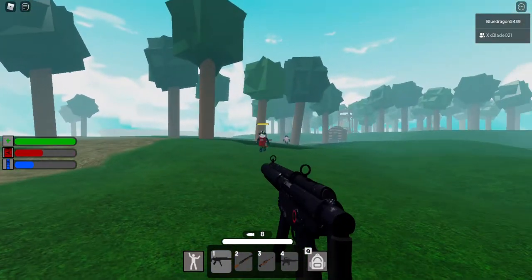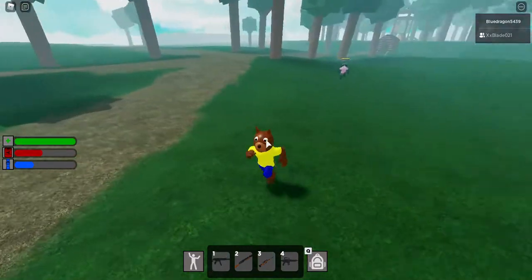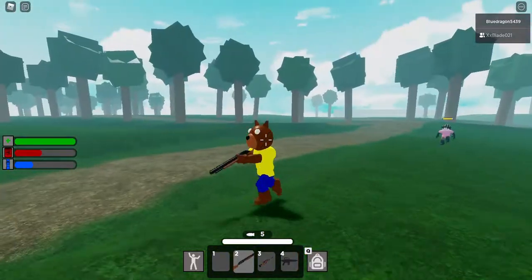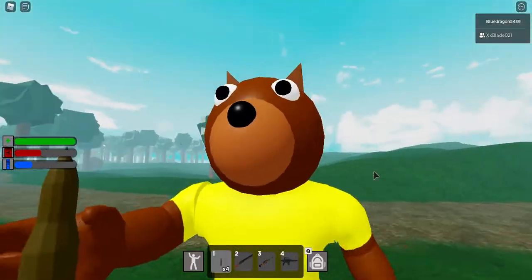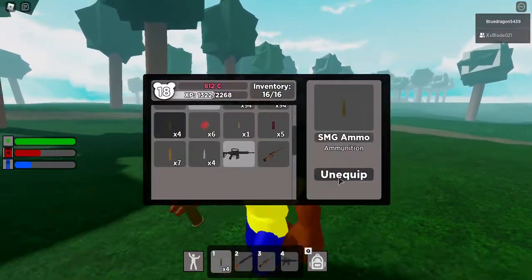The SMG has a damage of 16, so a little less than the pistol, and it takes about half a second longer to reload. As you can see when you shoot it, you can get the infected's health down pretty fast with this gun, so it's honestly pretty good. The SMG ammo kind of blends into the benches, so you do have to watch out for that.